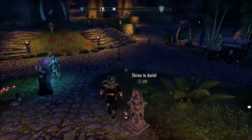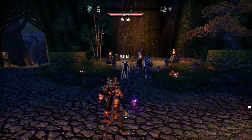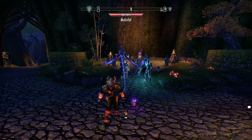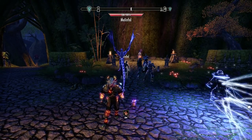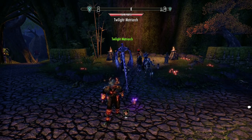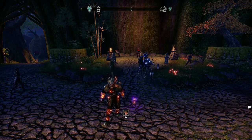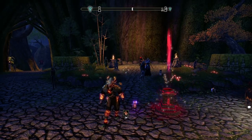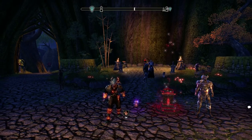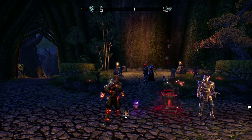To recap: weapon skills are unlocked by holding the weapon while gaining XP or having weapon abilities on your bar. Class abilities are leveled by having those class skills on your bar while getting XP. Guild abilities are all unique — whether it be quests or specific kill types. Crafting has its own rules: create or deconstruct. There's no right or wrong way — you can always change things if you want to. Customize your character however you like and experiment with the skill system.